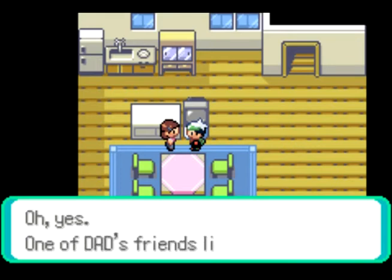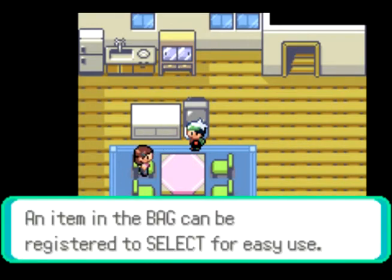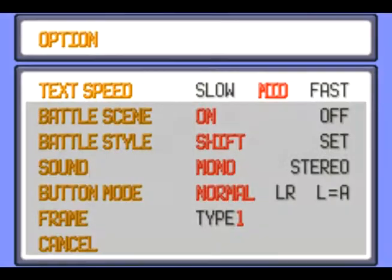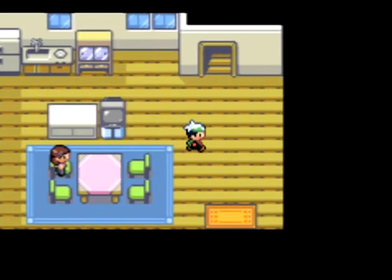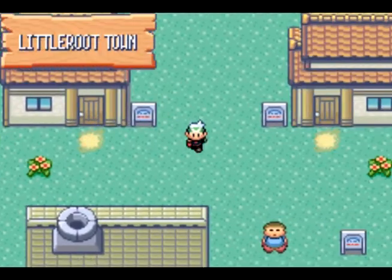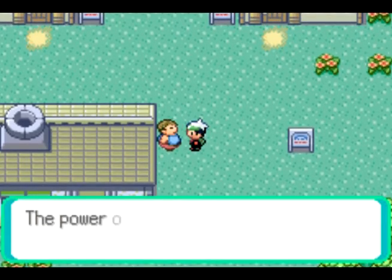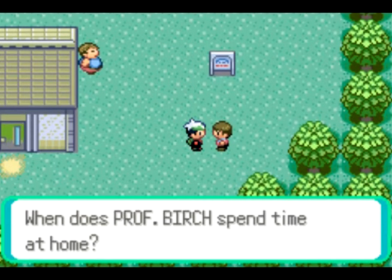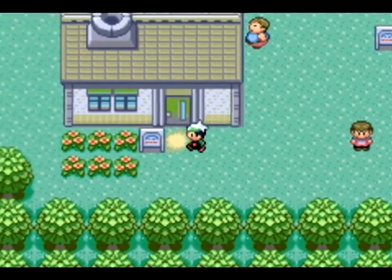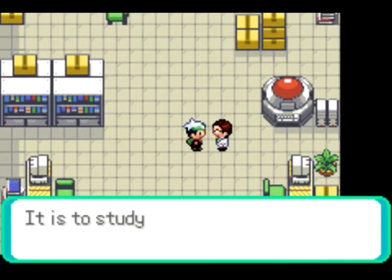I like how she only refers to him as Dad — doesn't say his name or anything, but I guess that would be a spoiler. It just seems weird to me. Here's the fat guy that always marvels at science and technology — he's in every Pokemon game, kind of a tradition. Here's the lab, but if you go in you'll see there's no one here because you're not supposed to go to the lab yet. Stop skipping ahead. There's a guy here but he's kind of a jerk, always talking down to you.